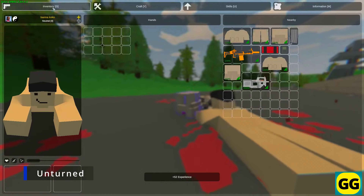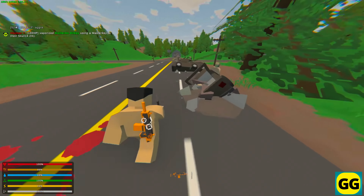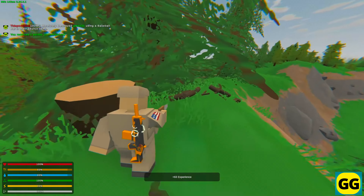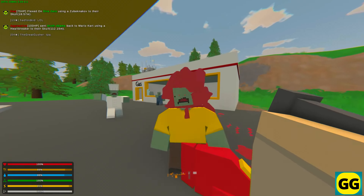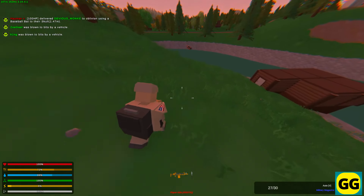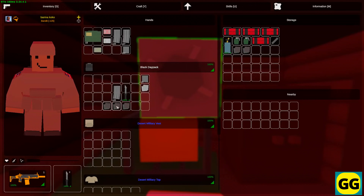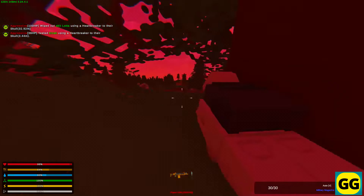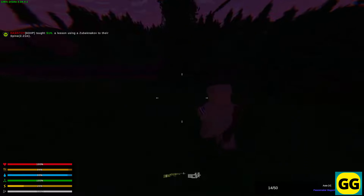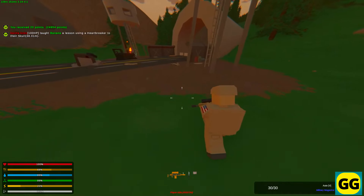Number 13: Unturned. A sandbox survival game set in a post-apocalyptic world completely overrun by zombies. The game has its main focus on survival — you do this by scavenging for resources, building your own shelter, and then crafting weapons. Some of the best aspects are the deep customization and the modding support. In Unturned, you will need to manage your hunger, thirst, and health while fending off tons of zombies trying to kill you — and of course also other players. The game features both PvP and PvE with a big variety of maps to explore. Furthermore, the crafting and building systems are quite extensive, providing a lot of different ways for you to make and fortify your base. So if you enjoy survival games with great mechanics and a co-op aspect, you should really try Unturned.